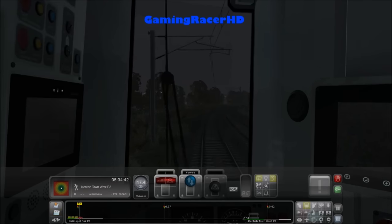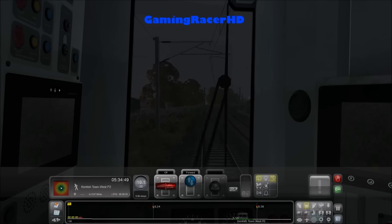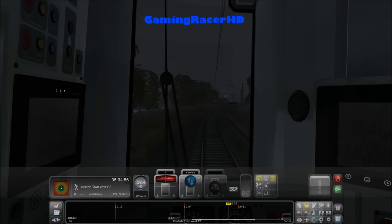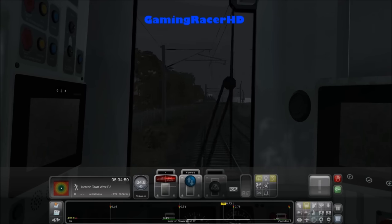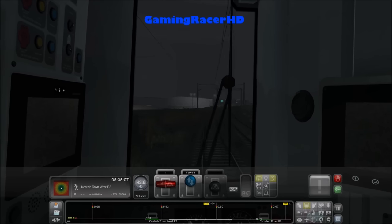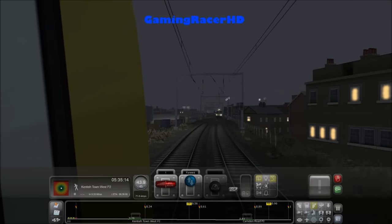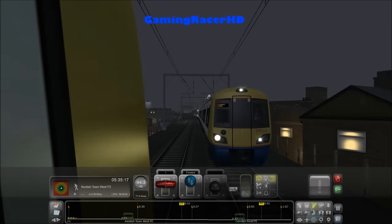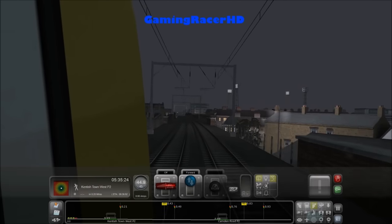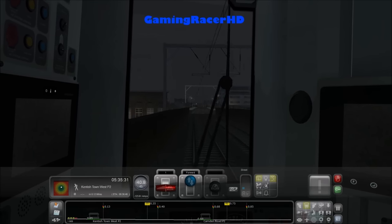We're literally halfway there once we get to Kentish Town West. Speed up now. Kentish Town West, then Camden Road — which is actually where I used to work, not anymore. Another train coming the other way — it would be nice if it honked back but it's an AI and can't really be programmed to. Someone could make that happen in a custom scenario though.